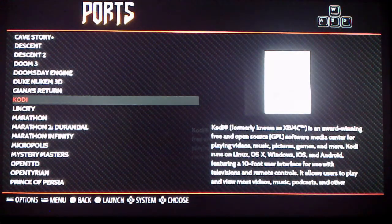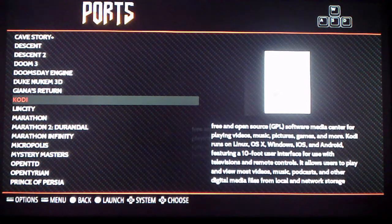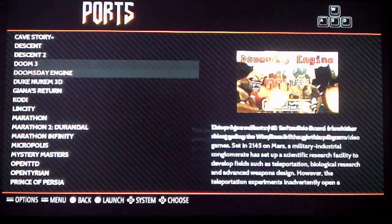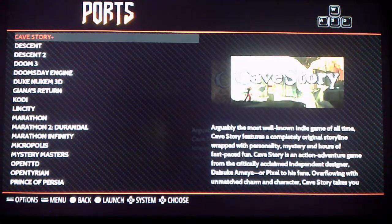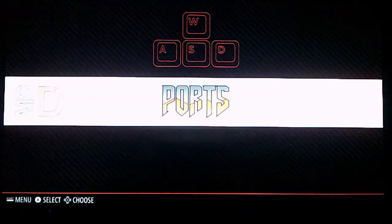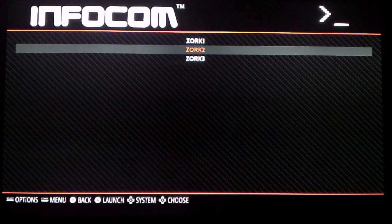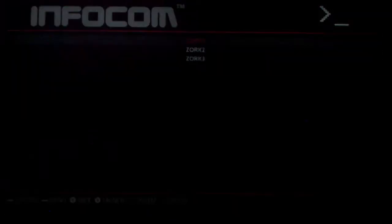You can manually install a lot of this stuff, but I just did install upgrade all packages, and got all these neat little games. Also when I did that I got Infocom, so I put in Zork 1, 2, and 3 — that's kind of nice. And of course we want to launch it.